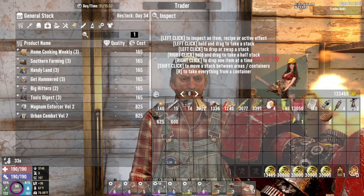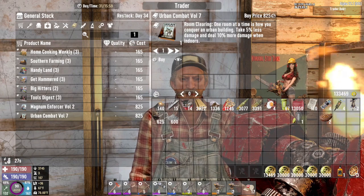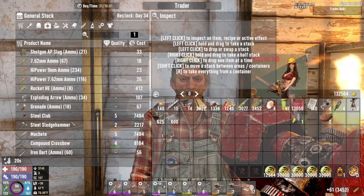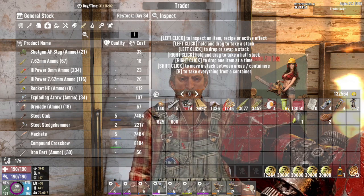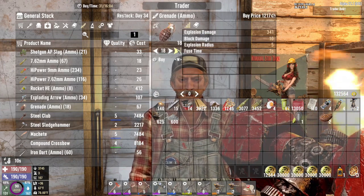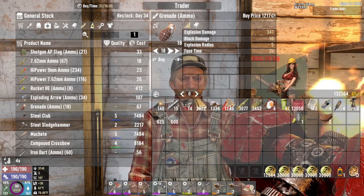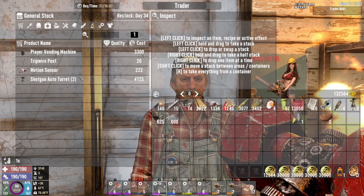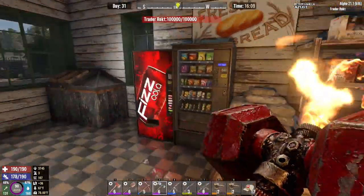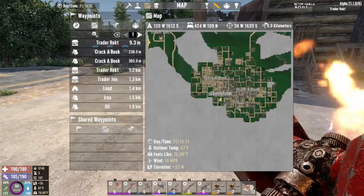Moving on — tools, nope. Big hitters, urban combat — none of them carry the books that I want. Give me all of that. Iron darts — not so much worried about them because we are not installing those. I've got plenty of contact grenades. Shotgun — got plenty of those. You got a Sugar Butts in here? Of course you don't.